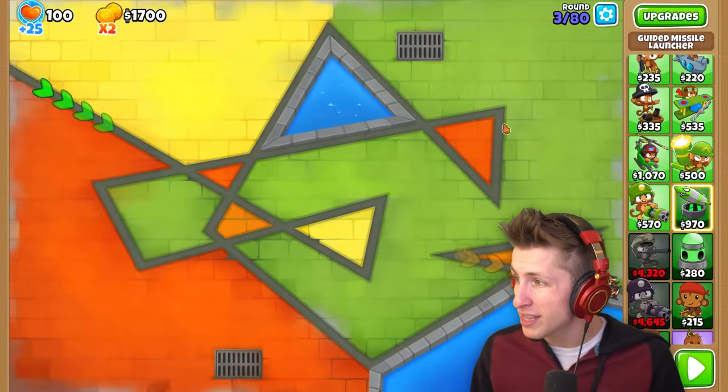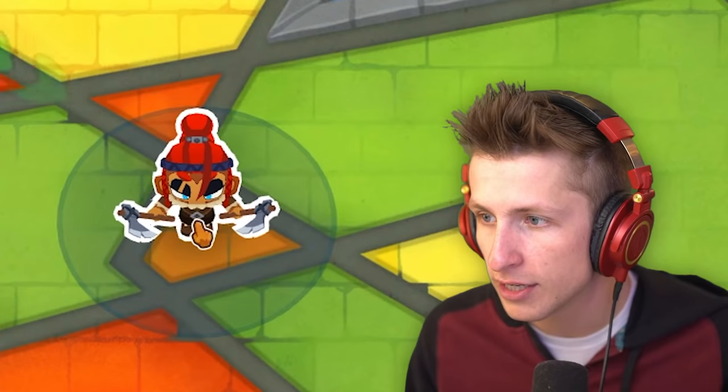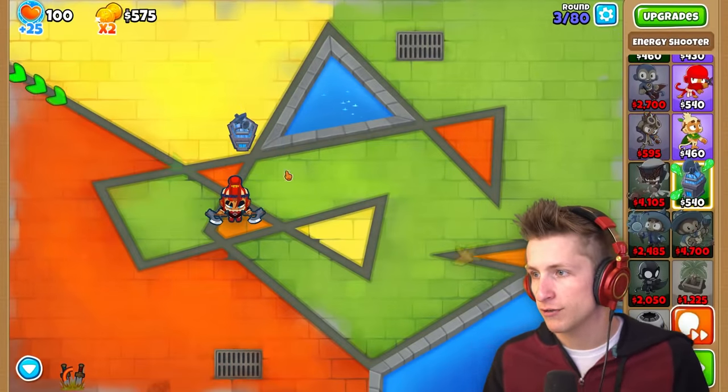Ultra missiles - it's only $3,000, that's not that expensive. So first thing first, we'll put Sada right here. The tactical shotgun sniper is really good but also really expensive. Most of these towers are just bonkers expensive. I kind of want to get the energy shooter - we'll put the energy shooter right there for now.